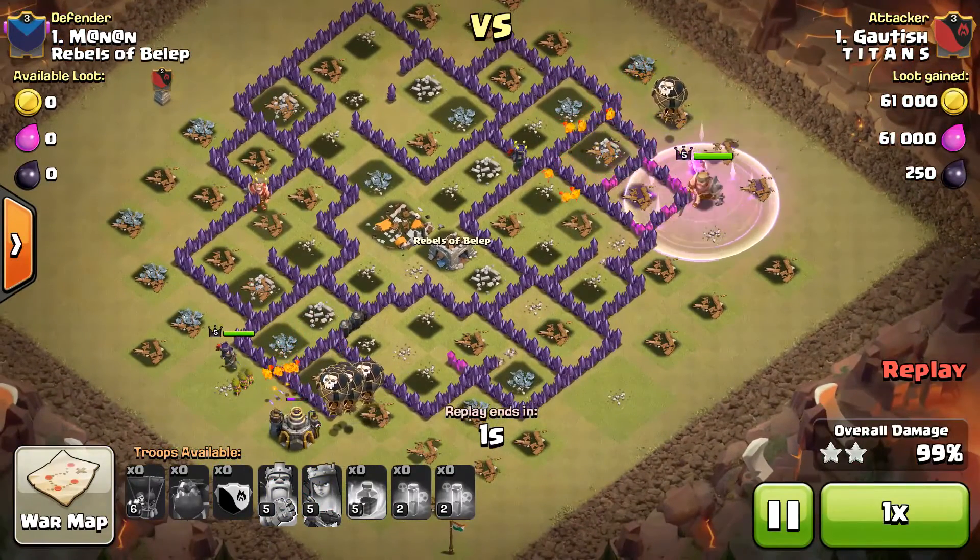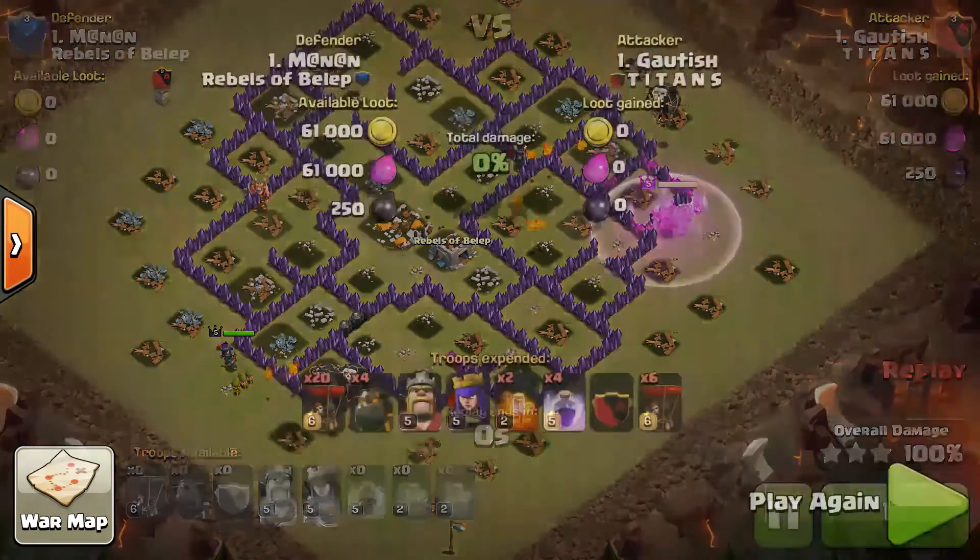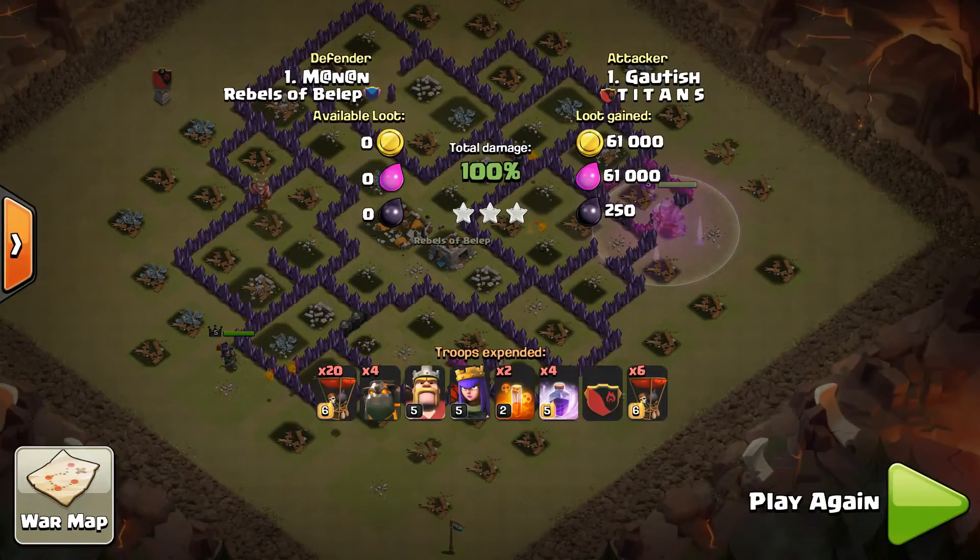As you can see, 100% is done! For TH9, the LavaLoon attack is one of the best attacks, so you can easily go for it.